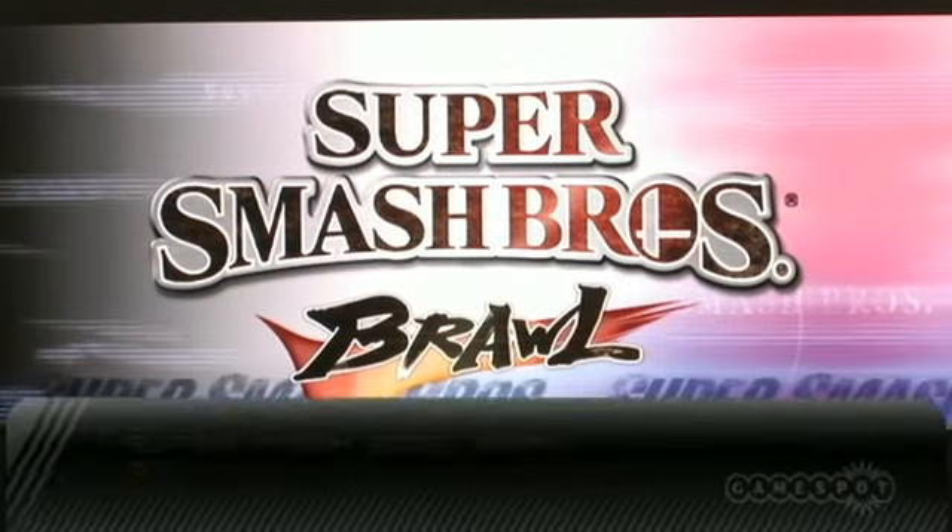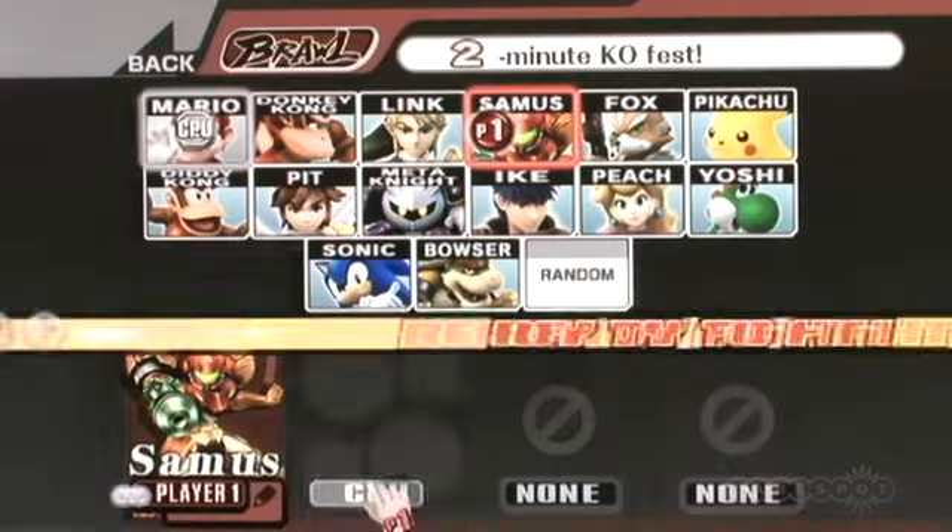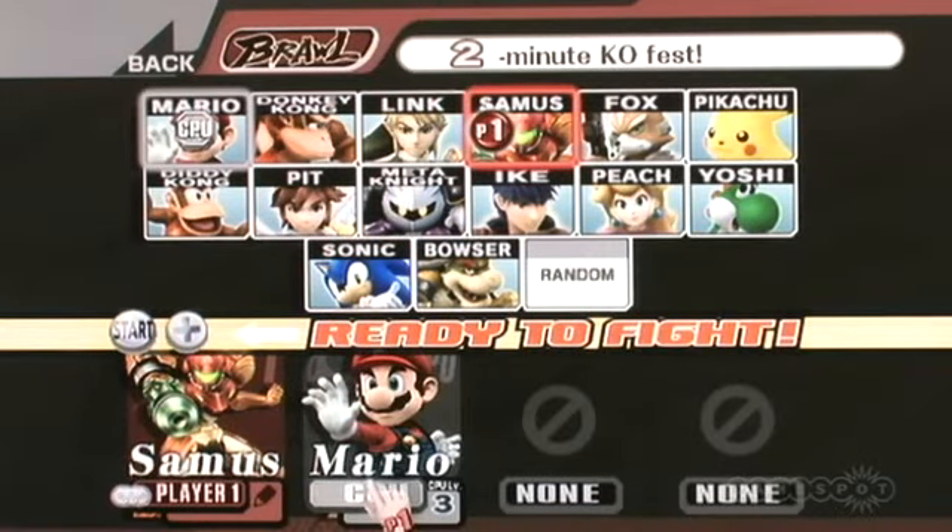I'm just going to jump in and do a couple of little matches here and hopefully give you guys a sense of what's going on. When you're playing in classic controller mode, you're going to use a control stick down here to move. This is the equivalent of the C-Stick on the GameCube — the right control stick — so it'll be quick smashes in every direction.